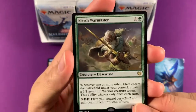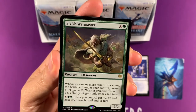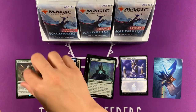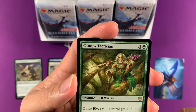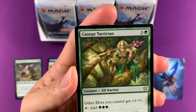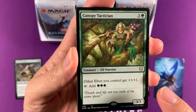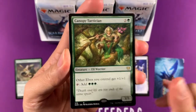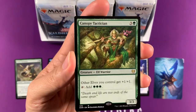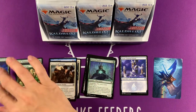Elvish War Master — oh, that's definitely a card I've been wanting for my elf deck. Kaldheim — it comes in Tactician, not Technician. It's one of those cards that comes in those theme booster packs, it doesn't come in a regular booster pack, but it does come in a set booster, so it's really neat. So two rares are...